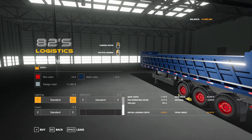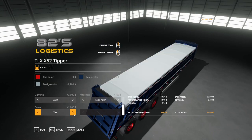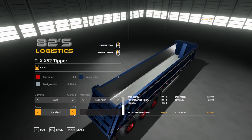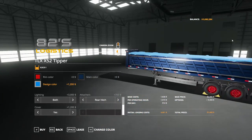Lighting: we have standard, lower — which adds a lower set of lighting — upper, or both. Attachers: we have a rear hitch so you can chain these together. Cover: standard or yes — so you can have a cover on there if you want. And that's the design color right there. So there you have it, that is everything for you right there.